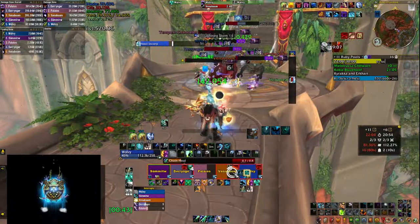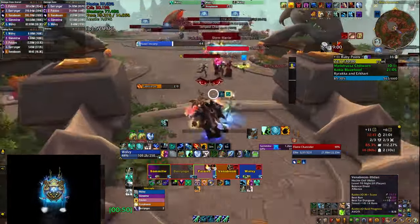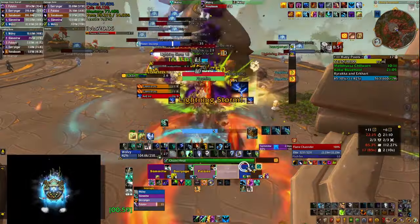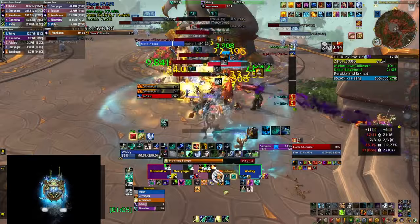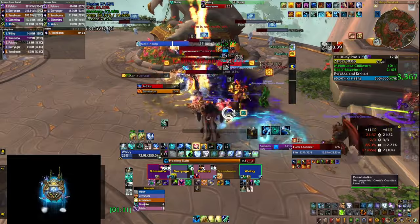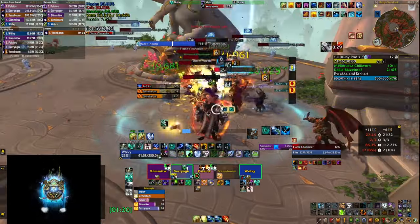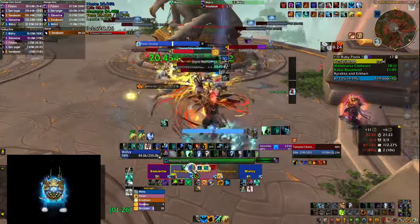If the mob doesn't die on time you may go through a second Lightning Storm — that will happen on high Fortified keys too. Usually don't double pull here. Interrupt the Flame Channelers — if their cast goes off it does heavy single-target damage and leaves a DoT, and there's another channeler at the back doing AoE. Spot-heal your melee as Storm Warriors do a small area of damage around them. Clear the left and right sides here so you have more space to fight the boss.